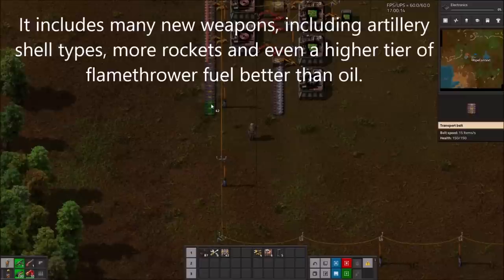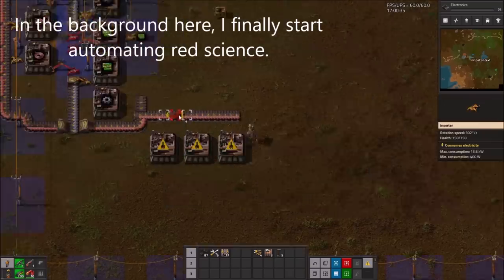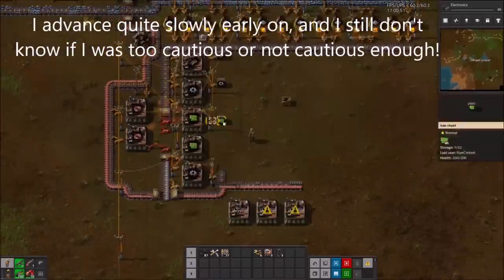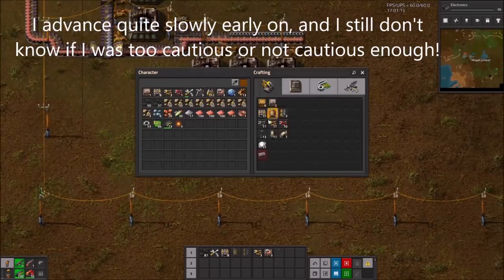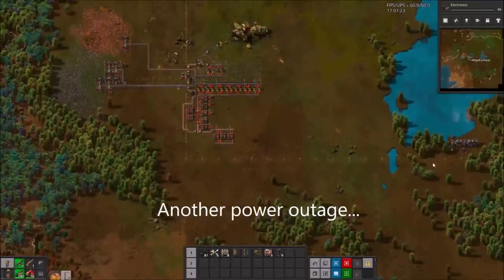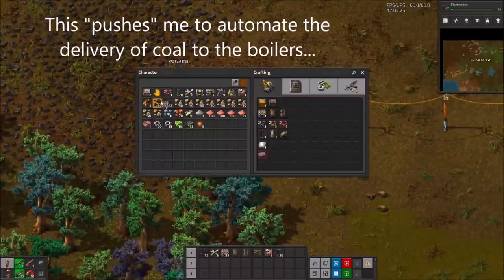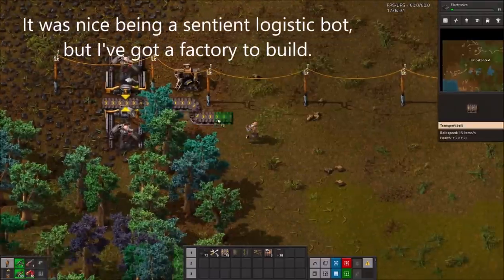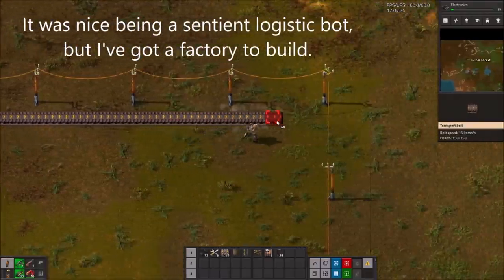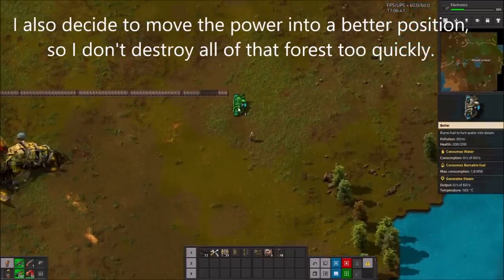Rampant Arsenal includes many new weapons, including artillery shell types, more rockets, and even a higher tier of flamethrower fuel. In the background, I finally start automating red science. I advanced quite slowly early on, and I still don't know if I was being too cautious or not cautious enough. Another power outage pushes me to automate the delivery of coal for boilers. It was nice being a sentient logistic bot, but I've got a factory to build.